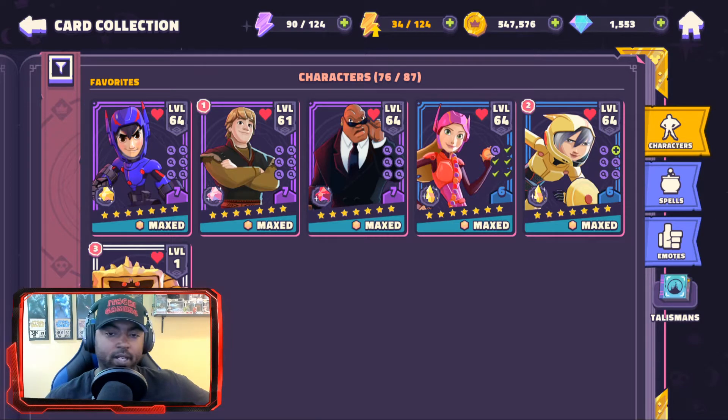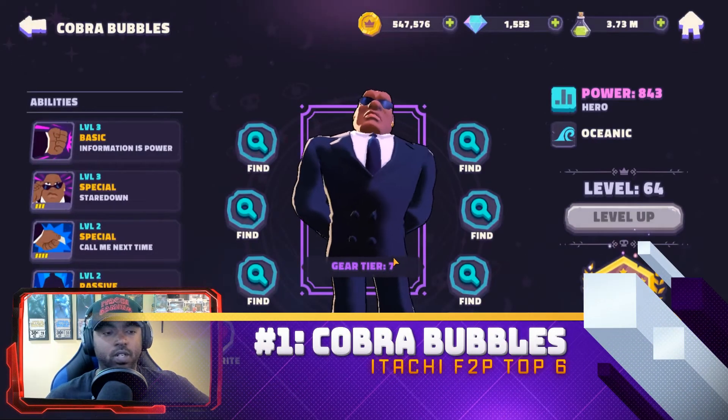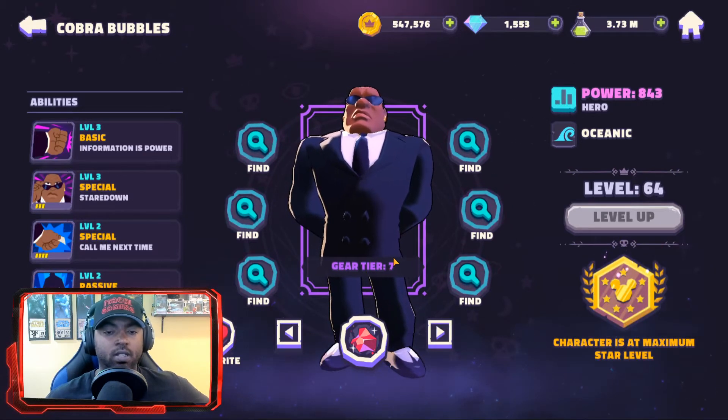My first pick is Cobra Bubbles. He's Oceanic and he's going to be needed quite a bit — to get Stitch you need him for the Stitch towers, and then you can use him to get Moana and Maui as well, which are special events. Cobra Bubbles is a fantastic character.